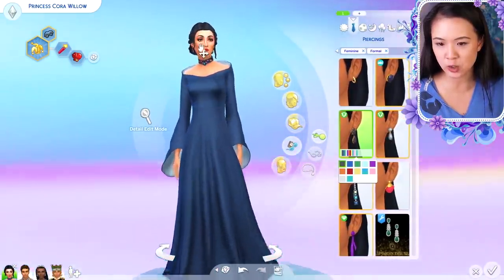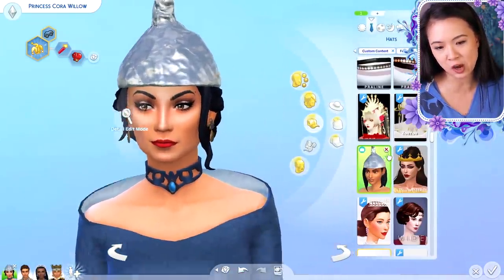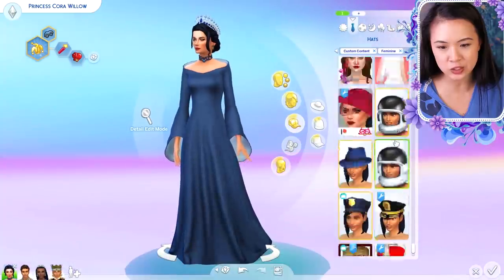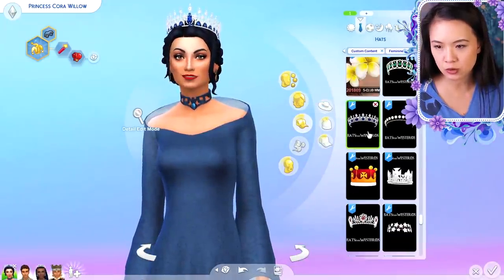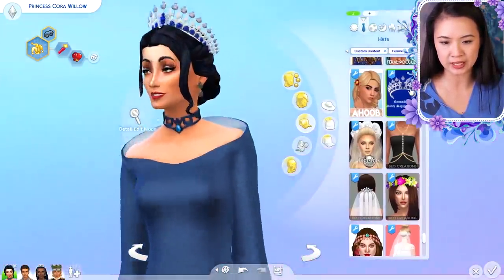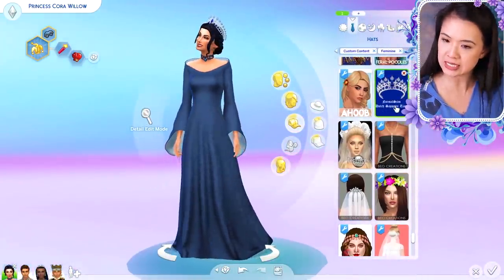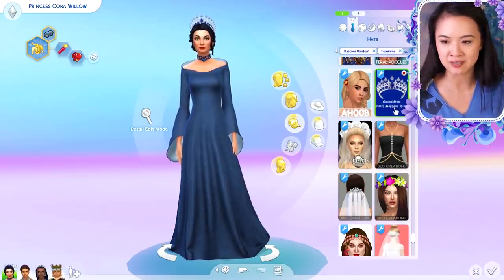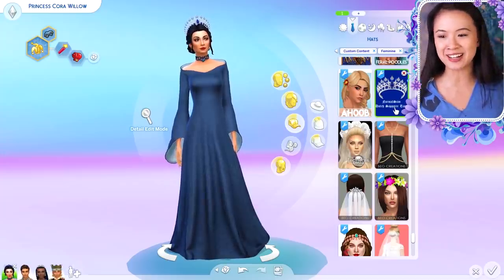She definitely needs a crown — like a vampire crown. I'm looking through my crown options but they all seem too light compared to the dark necklace. I think this one might be the best because it's not too light — it's made by Normal Sims, who have a Tumblr. I really need a darker vampire-style crown but I've never had use for them before so I don't have any downloaded. I think that's it for everyone!